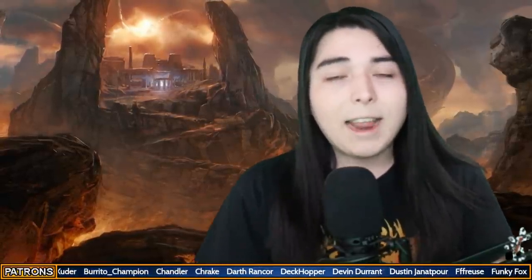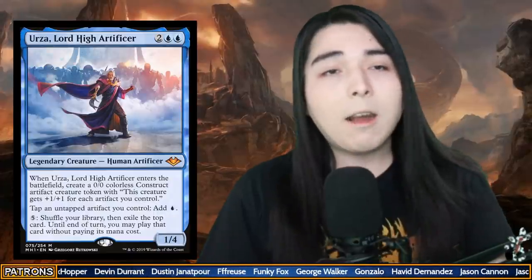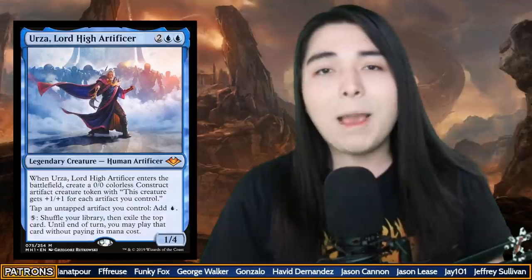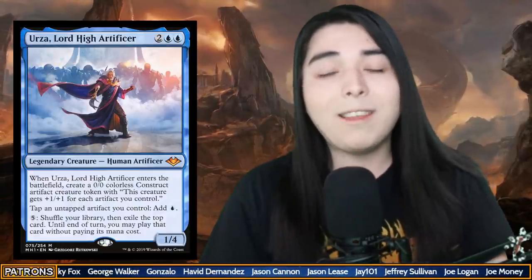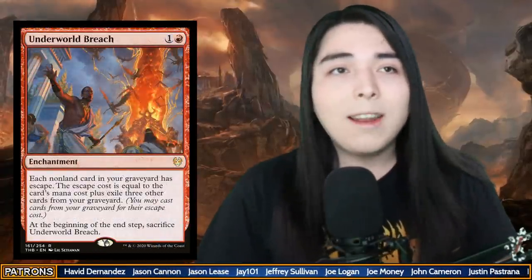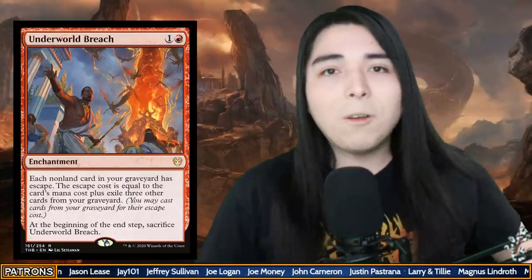Today specifically we're going to take a look at a list by Shapinator. This list does not have Urza in it as you would expect. Urza is technically not needed in this archetype — Urza is basically a backup win condition. You can run that if you want, but today's variant is just trying to get the combo. Nothing more, nothing less. Just getting the combo and going off with it — that's all it's focused on.